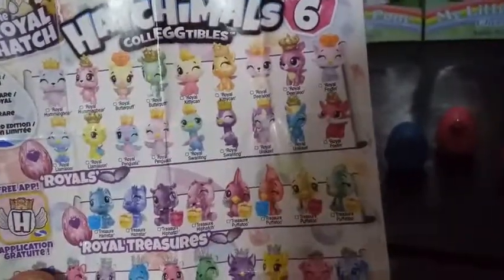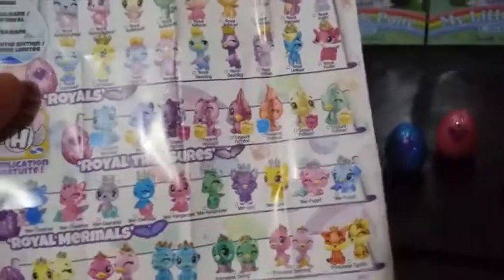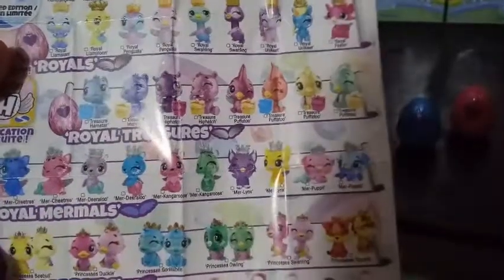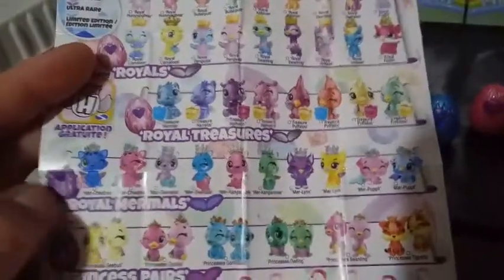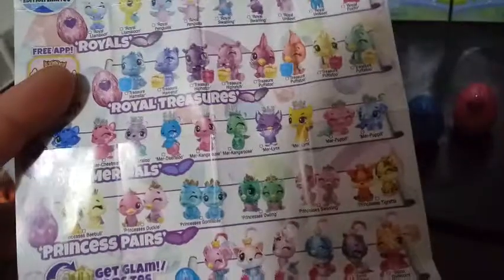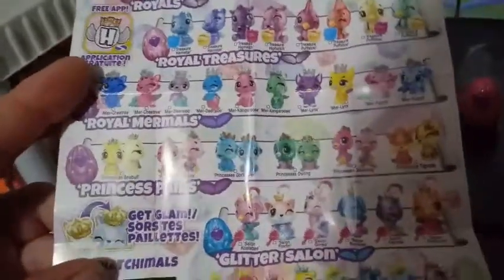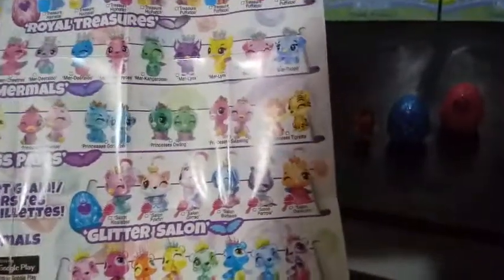And then we have Royal Treasures, which are also in the pink one, so you can get either one of those. We also have Royal Mermals - okay, so they're bringing back the Mermals. The Mermals look like they're going to be Royal Rares, and their shell is going to be similar to the limited edition shell purple one from the last series. And then it looks like we have Princess Pairs - that's pretty cool, sisters or cousins or whatever. That's going to be in more of a darker purple. And we have our Glitter Salon, which is our limited edition. They look like they have hair and come with brushes, so that's pretty neat.